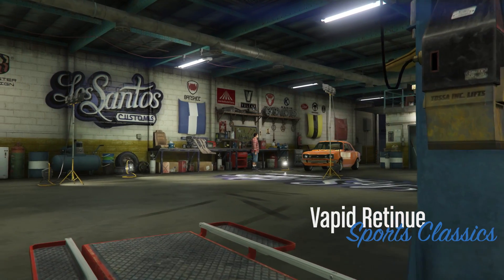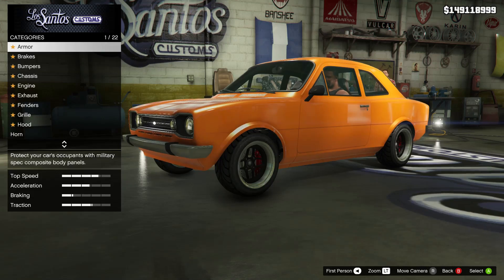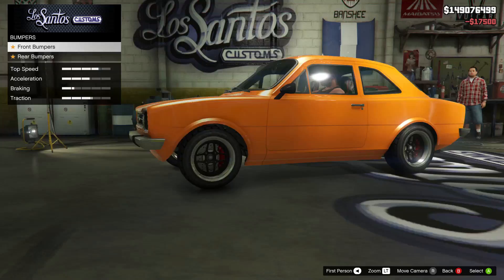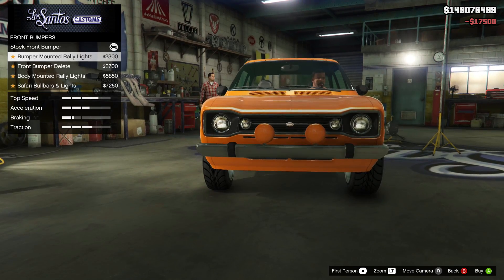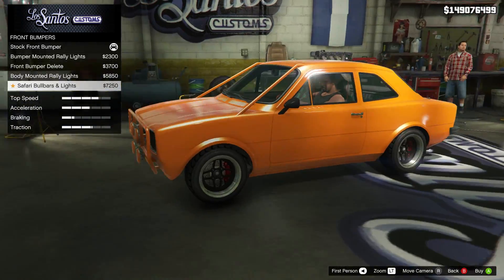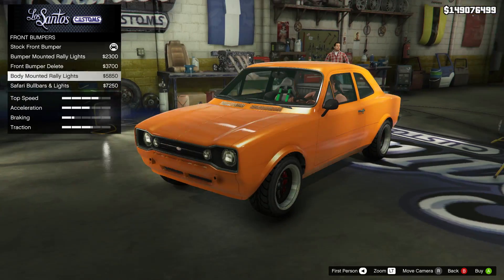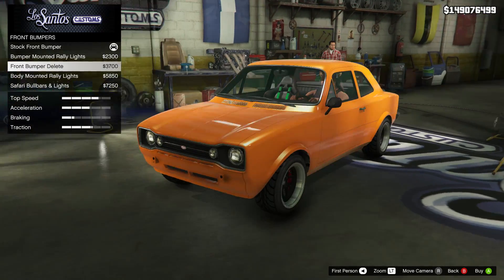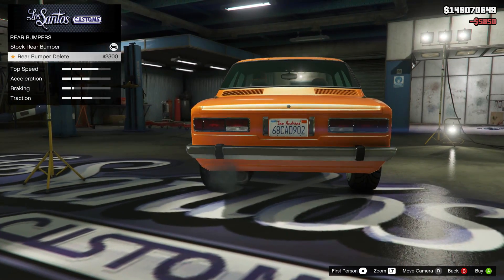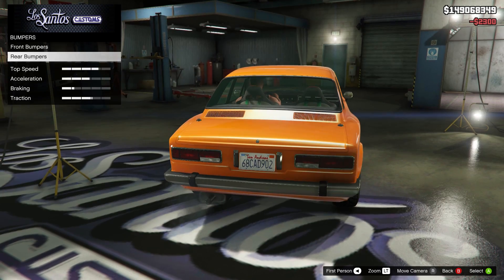Alright, let's have a look what we can do with this thing. So, of course you've got all the normal armour things, nothing new there. Nothing new with the brakes either. Bumpers — we've got five different bumpers, and obviously these are all styled in a nice old school way. That's interesting. You've got like a roll cage type thing on the outside. I quite like that. Obviously the classic styles as well. Not too many, but enough to make it unique. The rear bumper, you've just got the one which removes the chrome. I think I'll leave the chrome on mine.